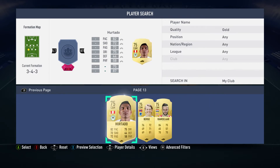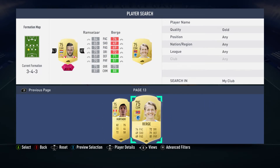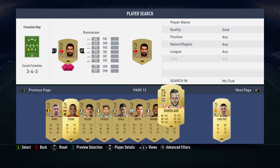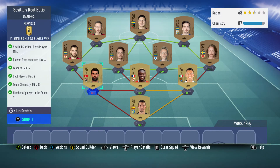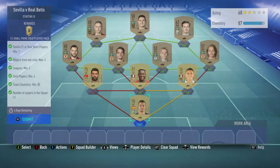We've got Ramasala — he's the lowest but he is rare. I want to get rid of one that's not rare, so let's use a goalkeeper instead. As you can see the chemistry is still there, so happy days — let's submit and collect our pack.